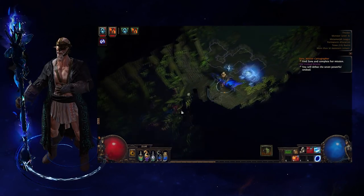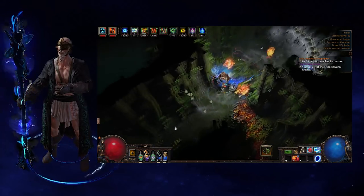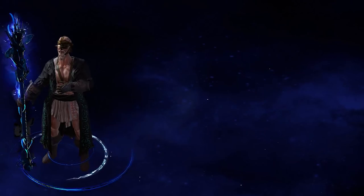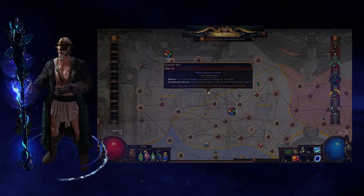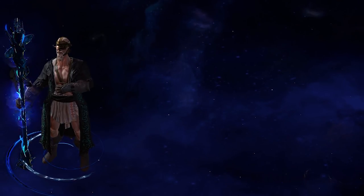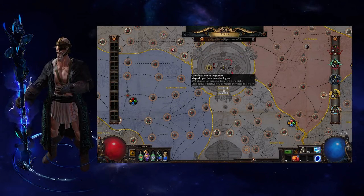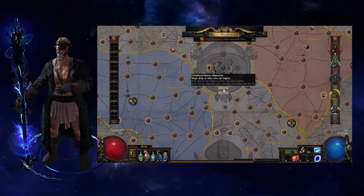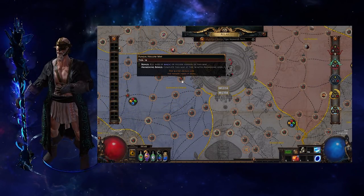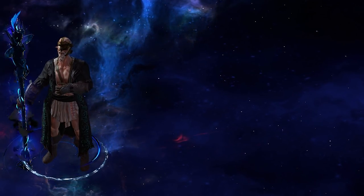The basic way of progressing through the atlas is to open up a portal to the map of your choice and attempt to kill as many monsters as you can, including the final boss. Maps of up to 1 tier higher can drop from any monster within the map, and maps of 2 tiers higher can drop from the unique boss of the area. Keep in mind that maps directly connected to your current map as shown in the atlas have a much higher chance of dropping, and maps that are not connected and still grayed out cannot drop for you in any way. Once a map is completed, it can drop in any area following those rules. The more maps you complete with the given conditions, the higher the chance for high level maps to drop.